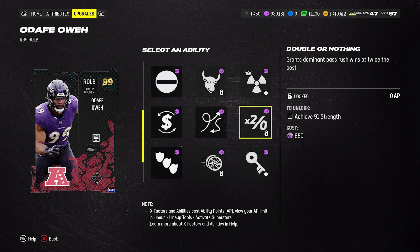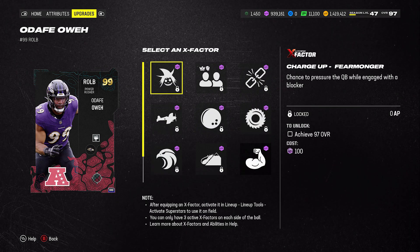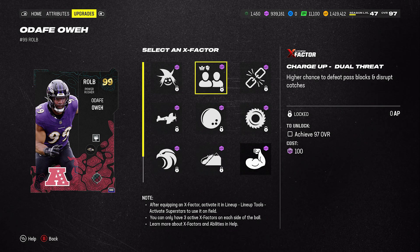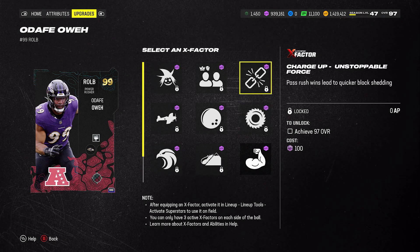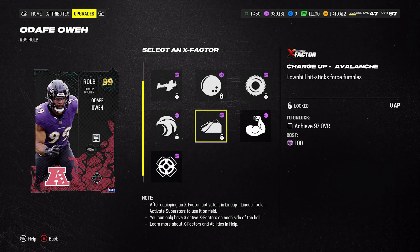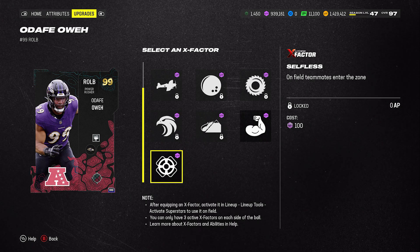And then you have a few extras in the last 0 AP bucket, where you're going to get Double or Nothing and Edge Threat for his X-Factors. Again, Charge Up for all of these. He's got Dual Threat, Avalanche, Momentum Shift, and Selfless.